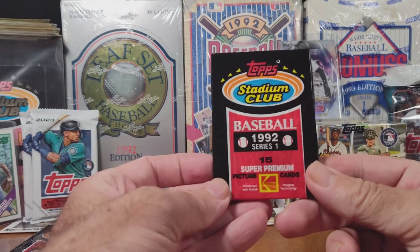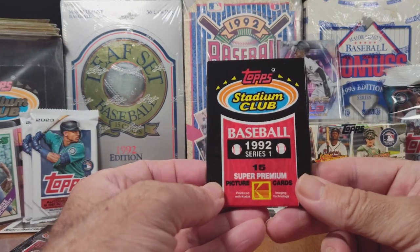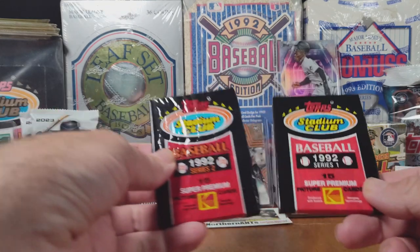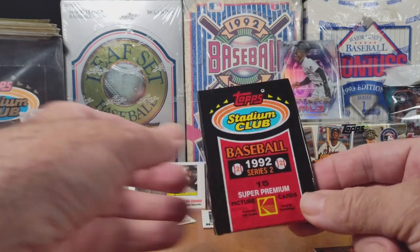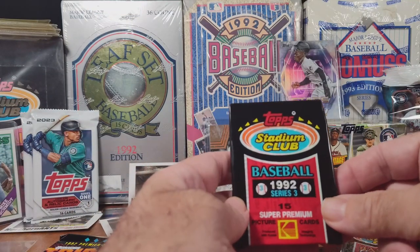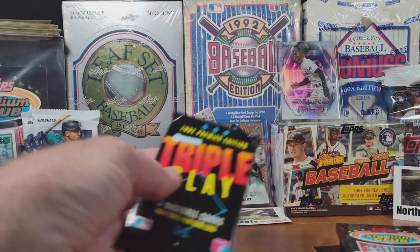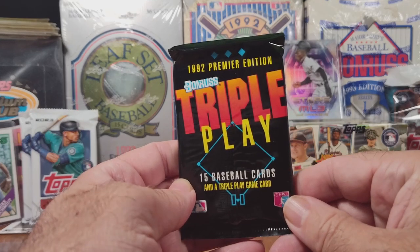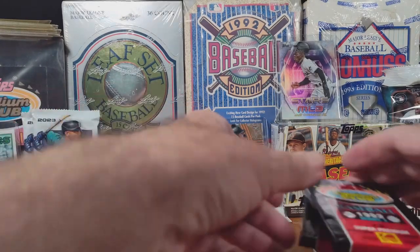In today's episode we are opening a '92 Topps Stadium Club Series 1, Series 2, and a Series 3. And then kind of as a bonus, we're doing a Donruss Triple Play. Okay, let's get into it.